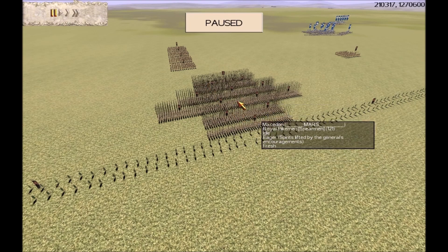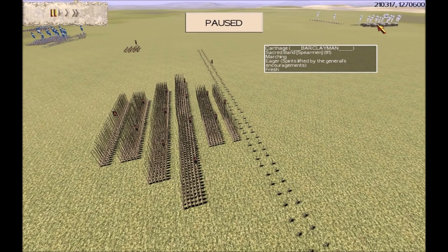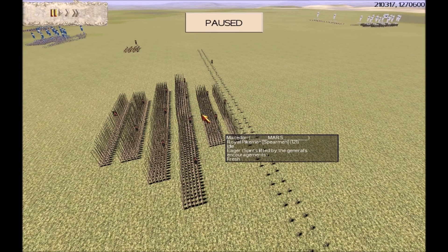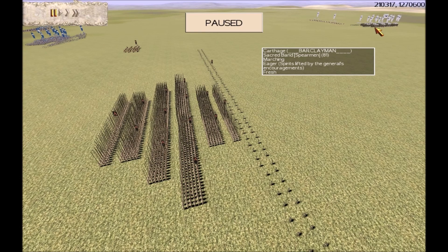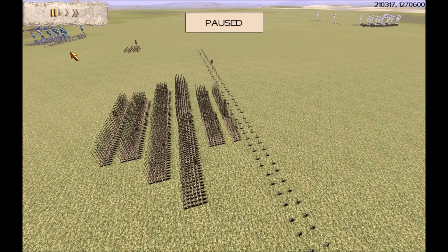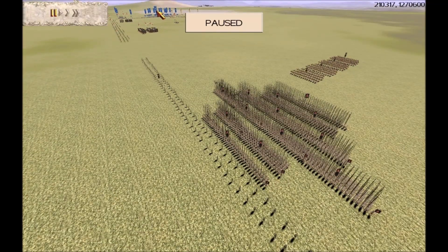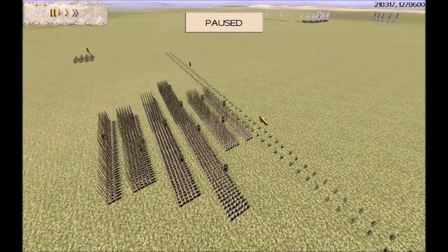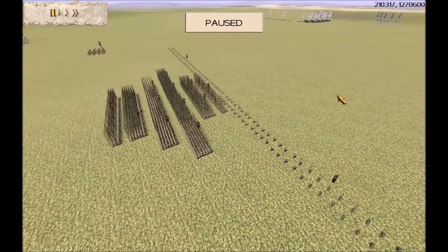Mars says he wants to take on Carthage with his Macedonian army, which raised a few eyebrows because Carthage punches above its weight against big 120-man units. Mars says this is his anti-Carthage army and formation, but both Canary and I reminded him how good Carthage is against the big 121-man units. We'll have to see whether Mars locks horns with Carthage or whether our Roman armies do that instead.